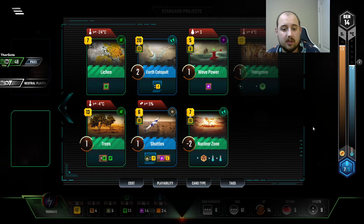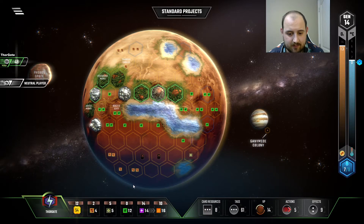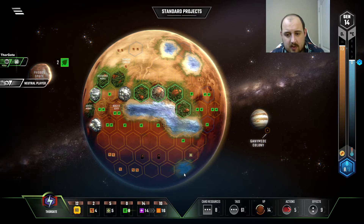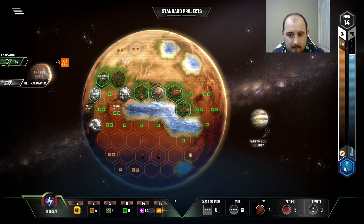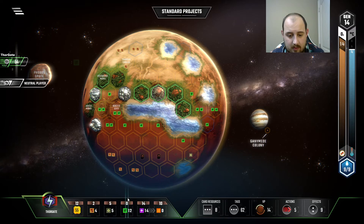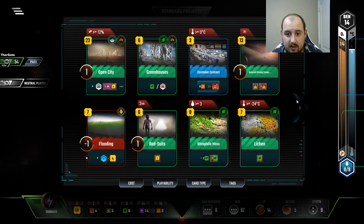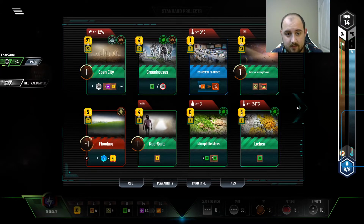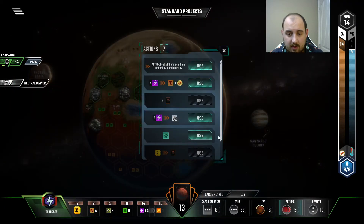A Nuke Zone — that really tidies up the board. So this gets us the ocean here. This goes here, this goes here. I want that other ocean. So let's get a couple more heat pumps. Five bucks for an ocean, thank you. And then right here. Open City clearly is very good. Am I gonna nuke? I think I'm gonna nuke. So I'm gonna Earth Catapult.